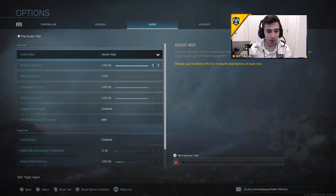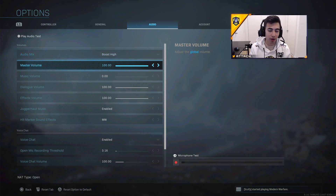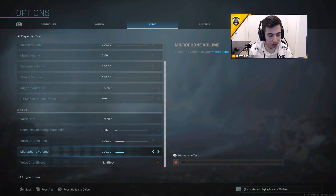When it comes to Master Volume, play on Boost High. The audio cues are so loud in Warzone — the footsteps and everything — that you can easily pinpoint exactly where people are on the map just by hearing them. If someone's pushing you, you can get a free kill just by listening with your headset. So set Master Volume to 100 and use Boost High audio.